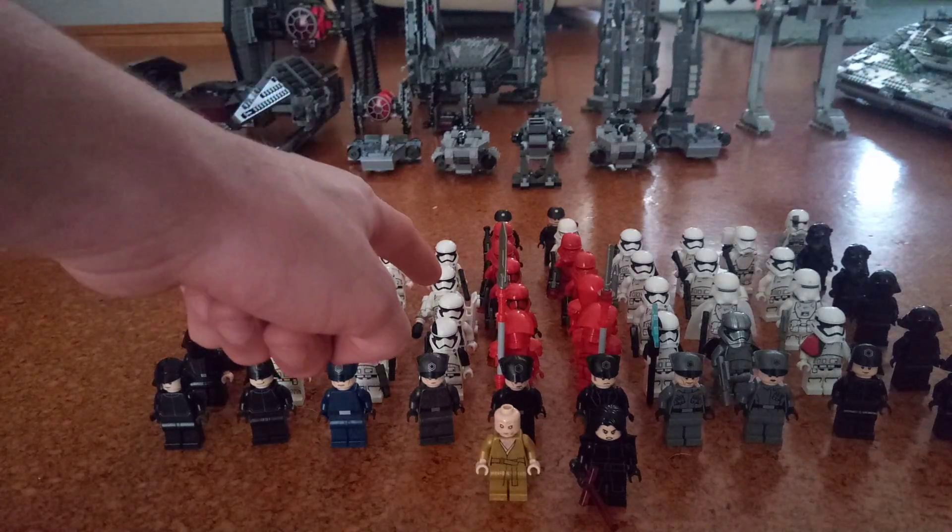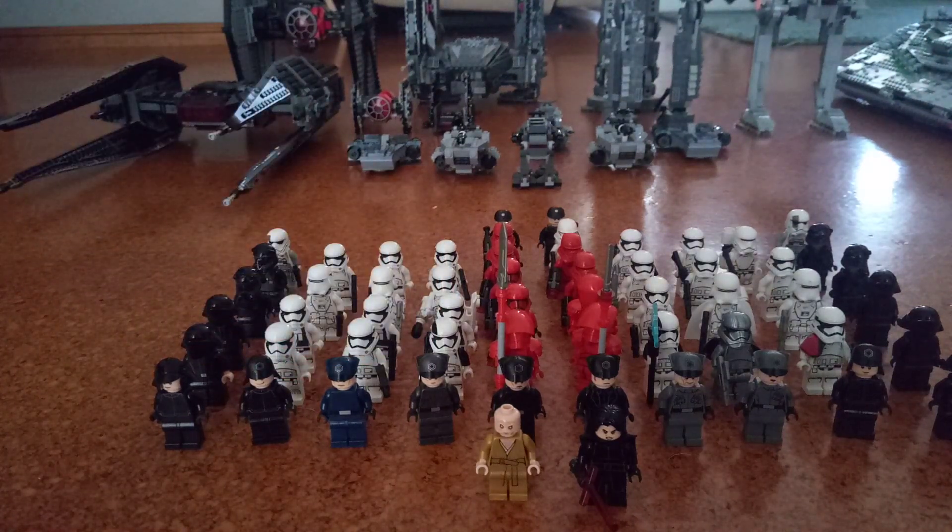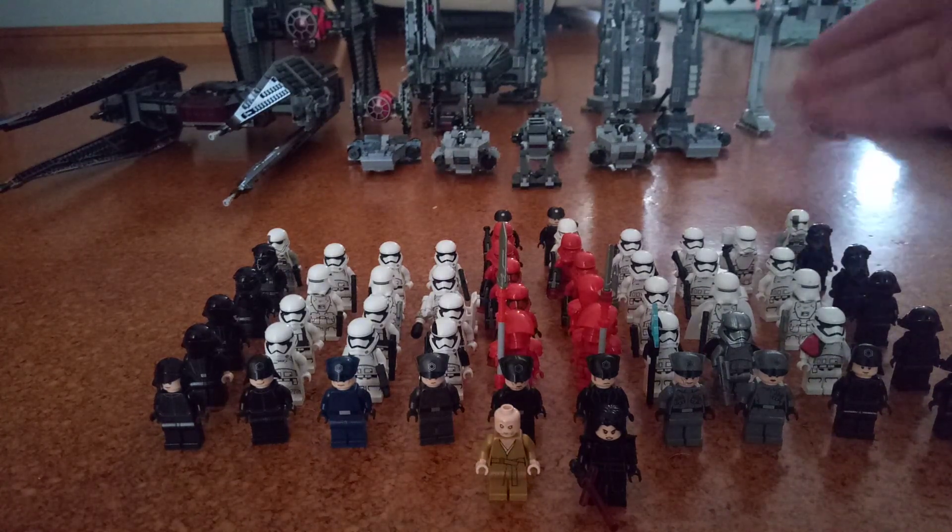Now, this Executioner Trooper right here — I can't find his little buzzy axe thingy. After that, on this side, beside the Executioner Trooper, there's Captain Phasma.